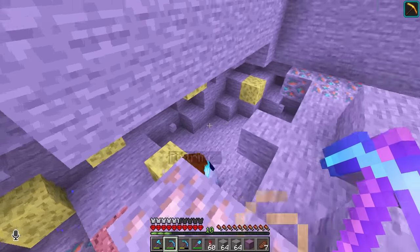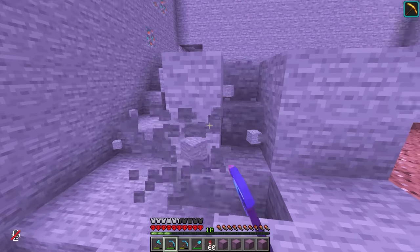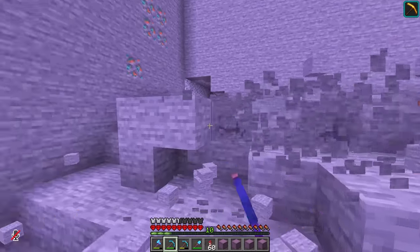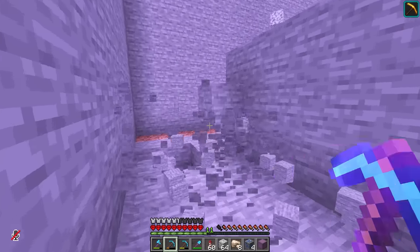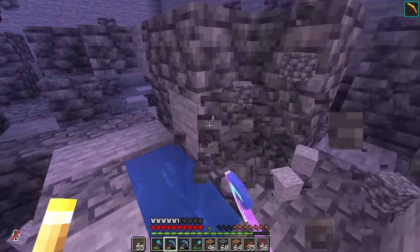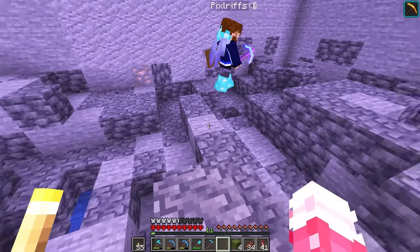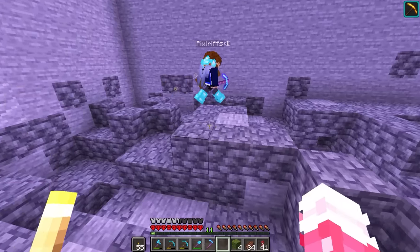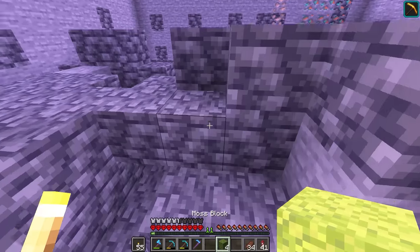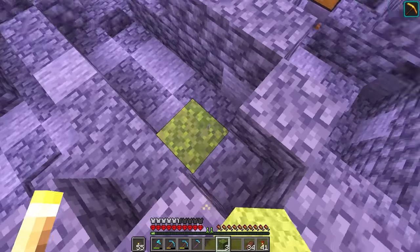Thanks to the sponge protocol, the cave was now drier than my conversational skills and I could go back to living my best life mining away. The next hour or so was uneventful until I reached deep slate, which is much slower to mine. So from now on, mining out this chunk will require a different approach. Start bone mealing moss and it will spread to all of the deep slate. It won't cover any of the ore blocks, though, so you still get to keep them.